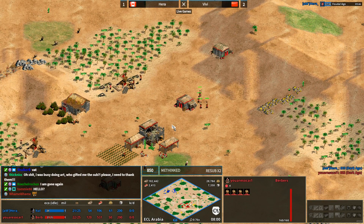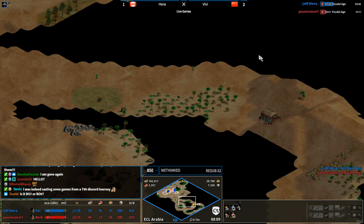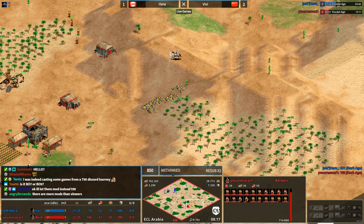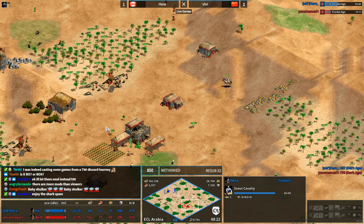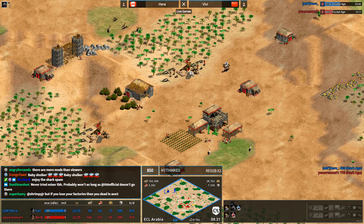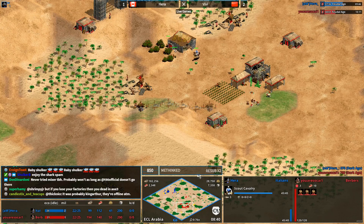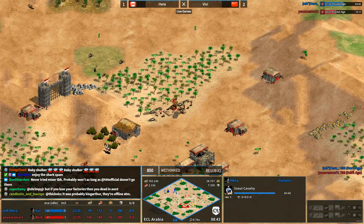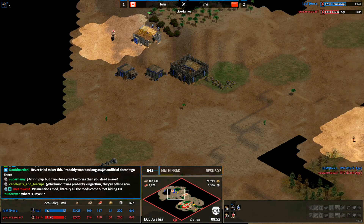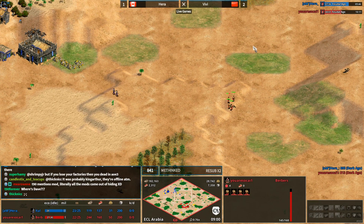Four villagers - is this the classic Vivi rush? Where's he going? It's a classic Vivi rush and Hara is not going to spot it. Hara doesn't see the villagers. Hara will scout and see one lumber camp, then a second lumber camp, so he might think this is scouts - which is what I would have expected. Hara could get really surprised by this, and now Vivi notices the militia are on the way.